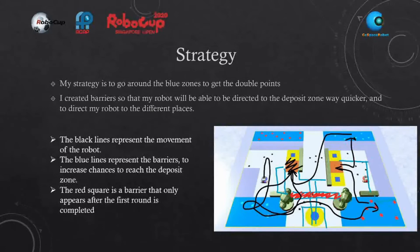My strategy for the primary round is to go around the blue zones to get double points. I've created barriers so that my robot will be directed to the deposit zone quicker and easier, directing my robot to different places. The black lines represent the movement of my robot, the blue lines represent the barriers to increase chances of reaching the deposit zone, and the red square is a barrier that only appears after the first round is completed. The first round includes the robot going through the blue zone and depositing.